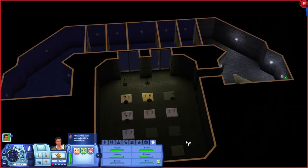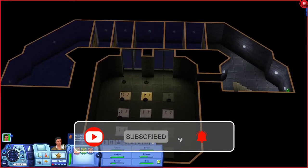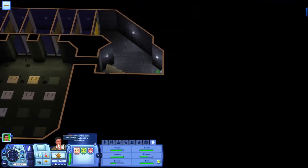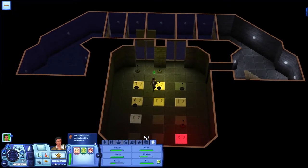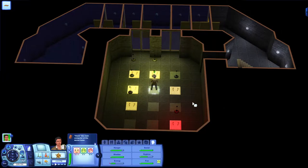Hi everyone and welcome to part 29 of the Sands of Time. We're in the underground bit of this person's house. The numbers we were given were two, three, four, one - it worked on the ones upstairs, so we'll see if it works down here as well. So that's number two, then three, then four, and then one.